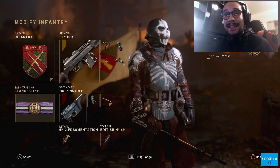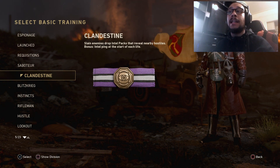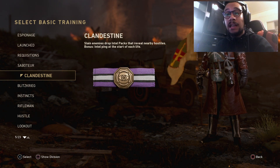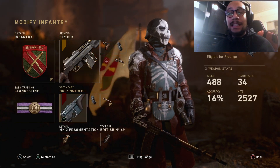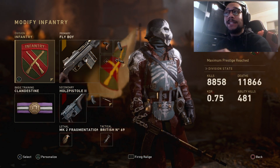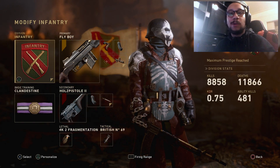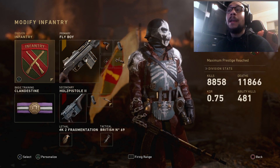For the basic training badge I like to run Clandestine — basically if you kill somebody and walk over their body, a ping gets sent out so you can see if there are any other enemies nearby. Any secondary, lethal, or tactical of choice. I always get asked about this class setup, so this is definitely one you guys should try.